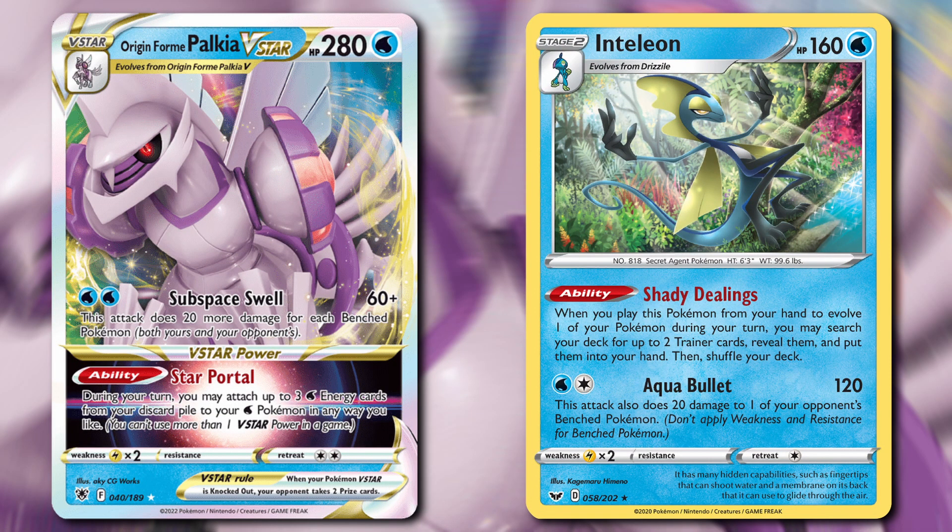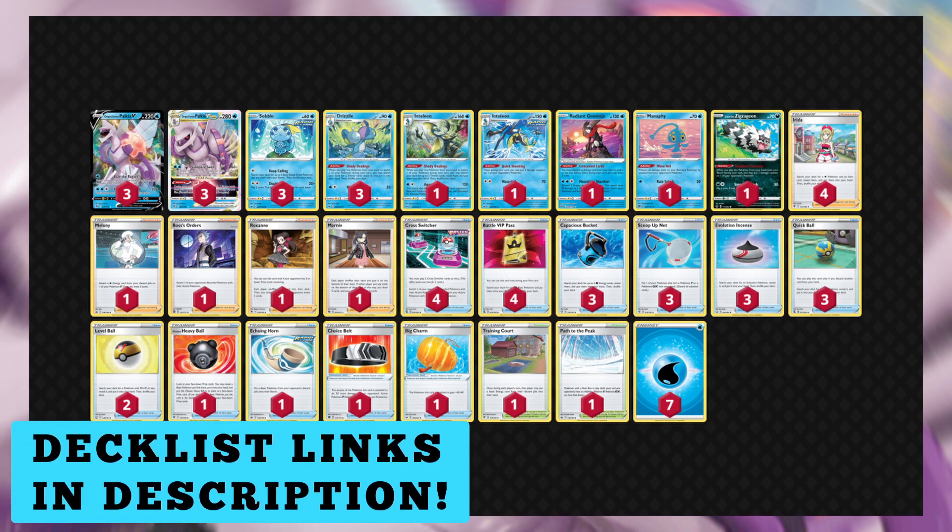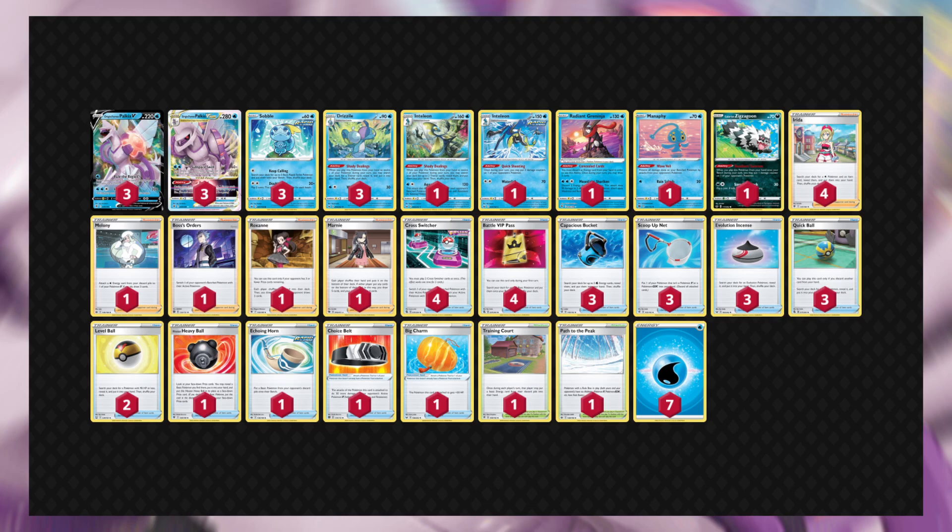Number 2, we've got Palkia V-Star with the Inteleon Engine. This deck is so versatile and adaptive, and can figure out a way to win in most situations and metagames. The Pokemon lineup is pretty simple: Palkia V-Star to attack, the Inteleon Drizzile line to search out cards, and Radiant Greninja to draw cards and sometimes use Moonlight Shuriken. The real versatility comes in the Trainer cards — 4 Irida and a bunch of one-off supporters, Cross Switcher for a Gusting effect without Boss's Orders, Capacious Bucket for Water Energy, Scoop Up Net to reuse abilities, Echoing Horn to put basic Pokemon from the opponent's discard onto their bench, 2 tools with Choice Belt and Big Charm, and 2 stadiums with Training Court and Path to the Peak. The better and more experienced you are with this deck, the better your results will probably be.